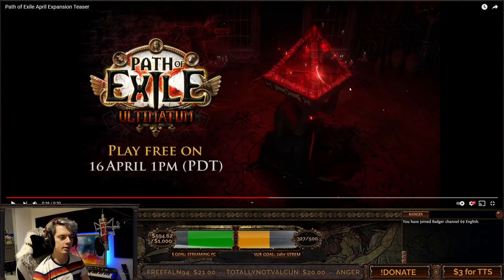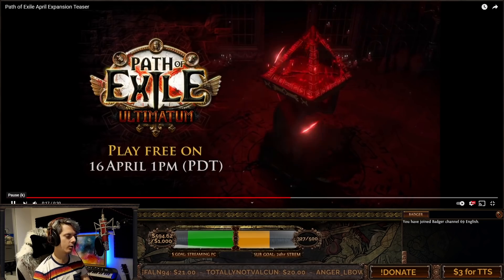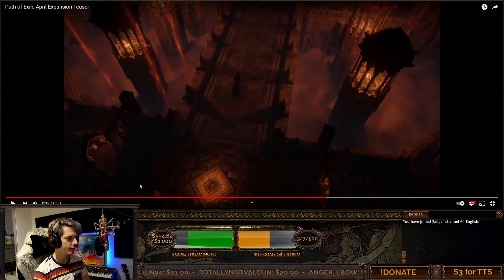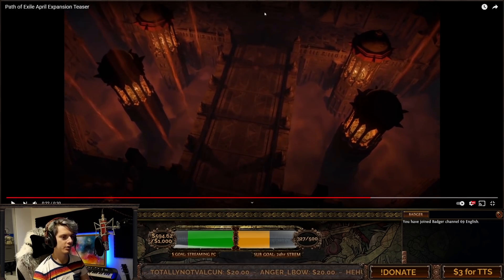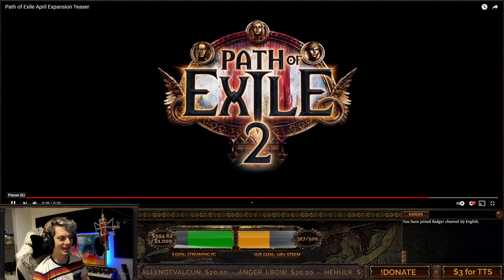The background here just looks like the Crimson Temple map — don't read too much into that. However, the next area is somewhere we have never seen before. It looks like it could be a boss room or a reward room of some kind. We've got these big pillars, still reminding me of Incursion. There's a triangle-based platform that looks like some sort of waypoint you teleport in from, and the player character is walking toward a door. That's really all there is in the trailer — except for that last boom: Path of Exile 2.